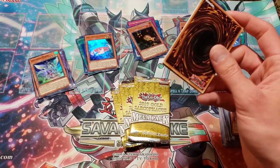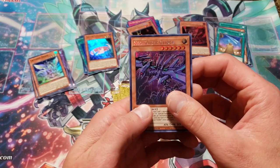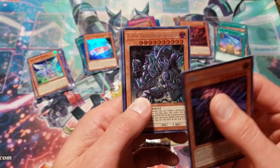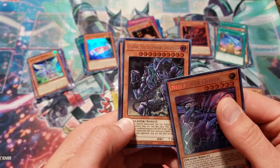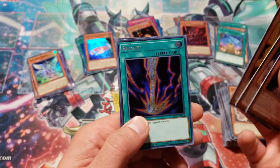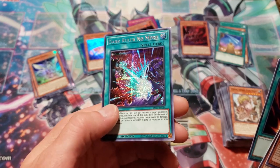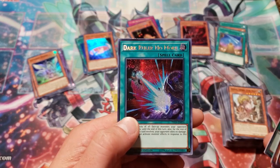Let's see what's in this promo pack — hopefully there's an Obelisk. Maybe there's another Monster Reborn, another Regeki. Neokaiser Glider — playset of those now. Exodia the Legendary Defender — this card looks sick. Oh my gosh, Konami's artwork is fantastic. Winged Dragon of Ra, another Regeki — playset of Regeki now. And Dark Ruler No More. Now I have at least one each of the world premiere cards.